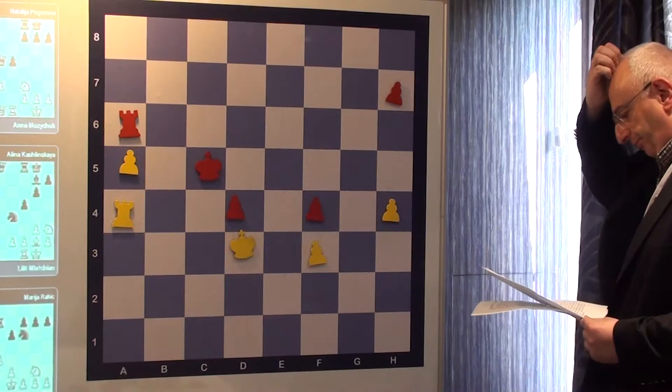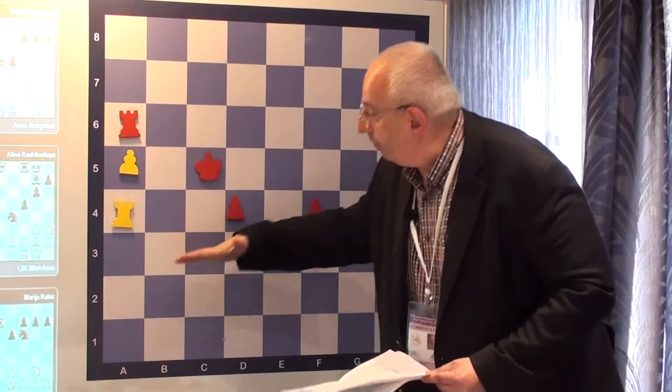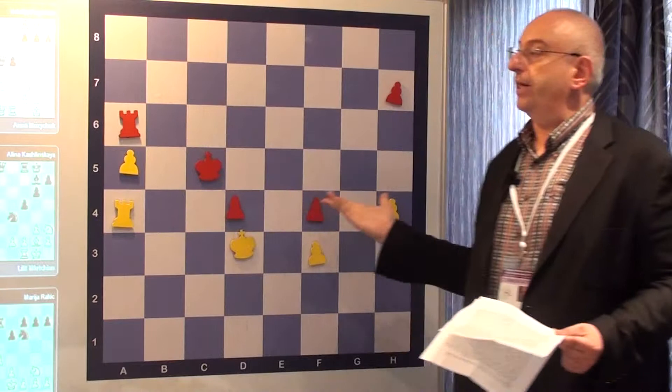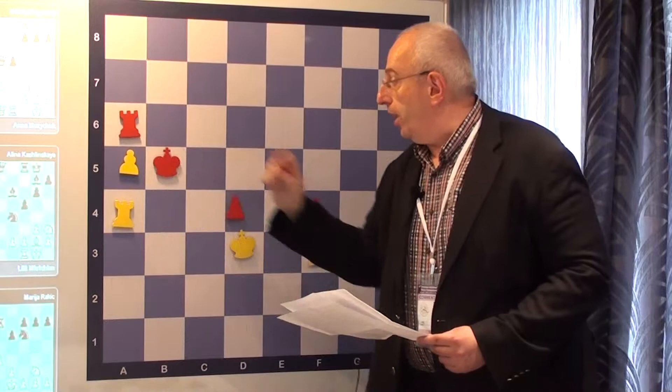A problem for Black — if the pawn had been on A5, moving everything one rank lower, possibly she would have some chances with Rook E5. But here with Rook E6, the pawn advances and Black has no time to attack those pawns, use the E3 square, or blockade the passer.